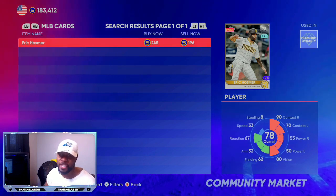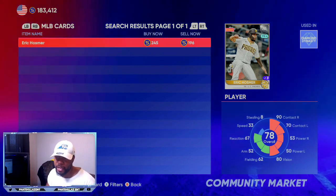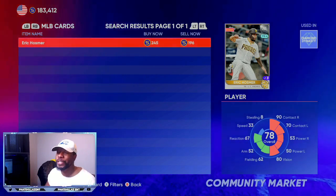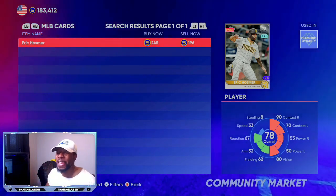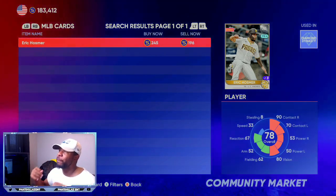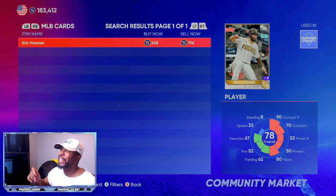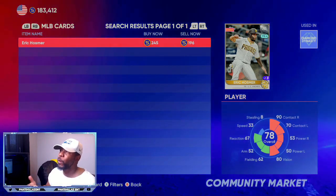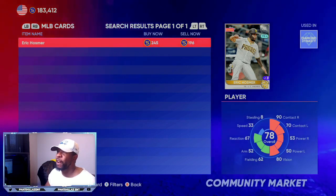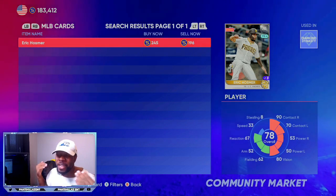The next investment is Eric Hosmer. He's batting .346 with 24 RBIs and four home runs — not much power, but his batting average is showing consistency and he's in the top five in batting averages in the MLB. For 196 stubs, if you get him and he goes up to gold, that would turn into a 1,000 quick sell — over an 800 stub profit. That's what this channel is all about: helping no-money-spent players become stub millionaires.